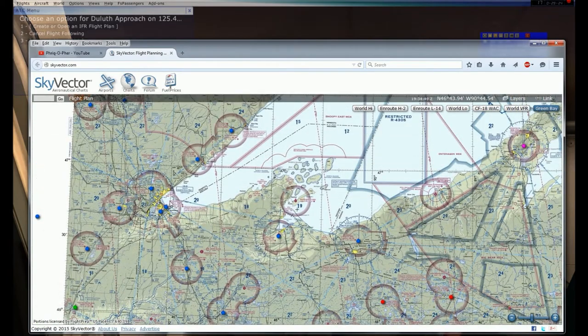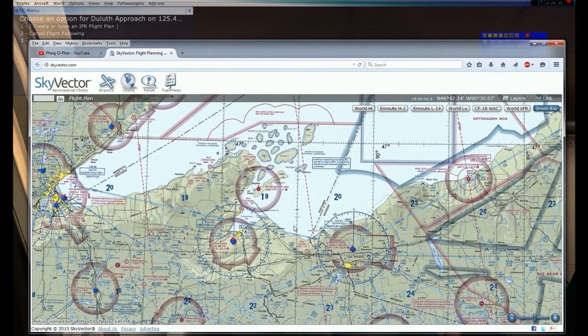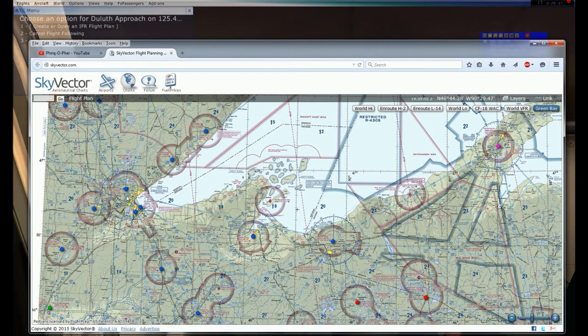Anyway, we were flying on a 095 heading, and you can see this radial right here is that 095 radial. We're taking not a direct route to Houghton, Michigan. My reasoning for that is right now it's the 20th of April, early in the spring. Lake Superior is the largest freshwater lake in the world and also the coldest of all the Great Lakes.